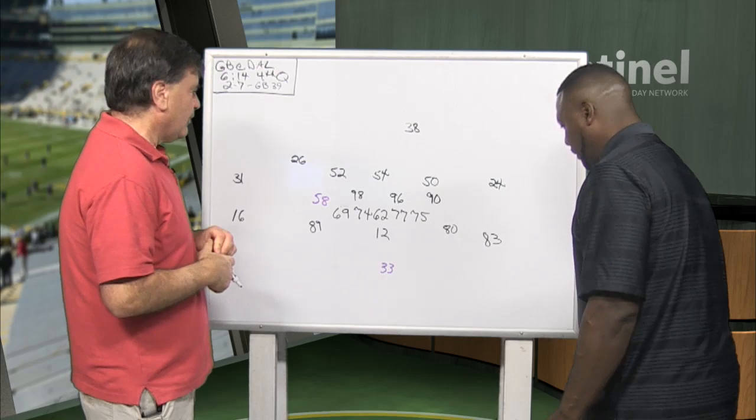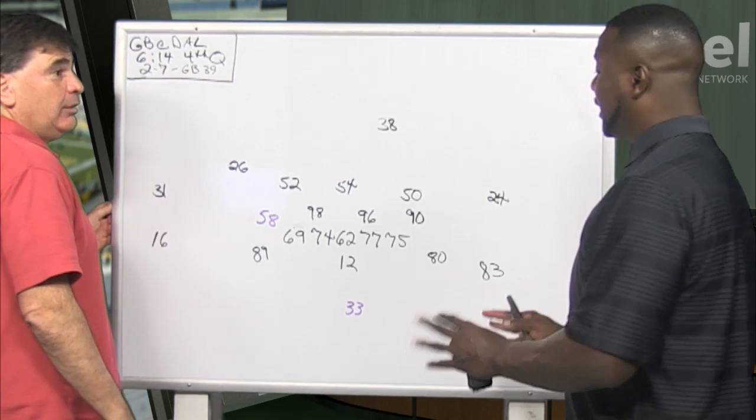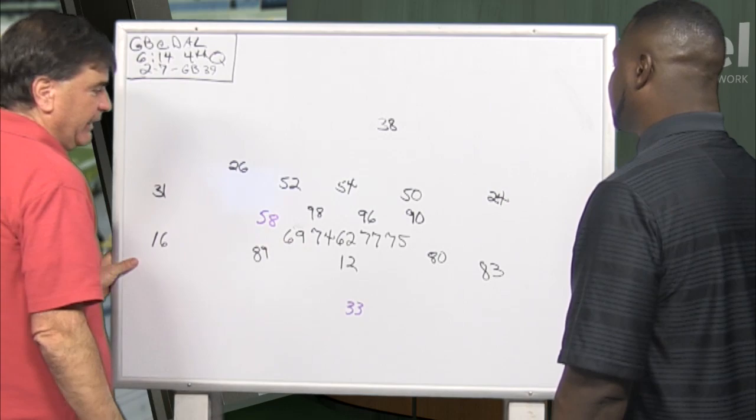First, offense — we're going to look at an Aaron Jones run and what wide receiver motion the fake jet action brings to this. That's your fast guy, so it makes it legitimate. Had you run it with somebody else, it's a decoy, but this is real — they could have given it to him. So basically what you have is really just two wide receivers, two tight ends, and a running back. This is a running formation.